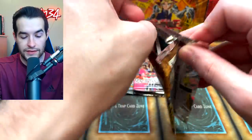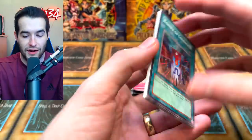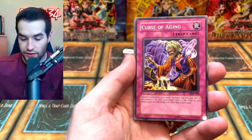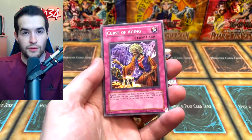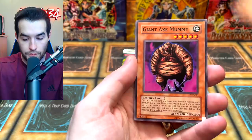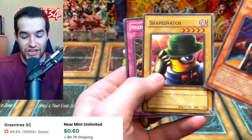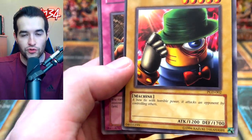Pharaonic Guardian third pack: we pulled Lava Golem last time, I really like that card. Banner of Courage, Curse of Aging, Yomi Ship, Giant Axe Mummy — he's got the giant axe — and the Gravekeeper's Watcher, Shaped Snatch. A card that attacks an opponent by controlling others — the Bowtie with Horrible Power — pretty cool.